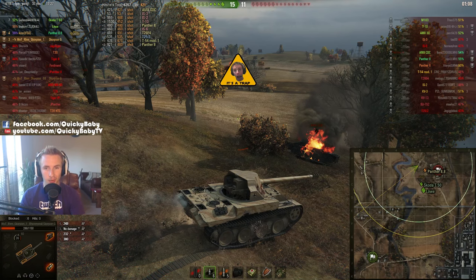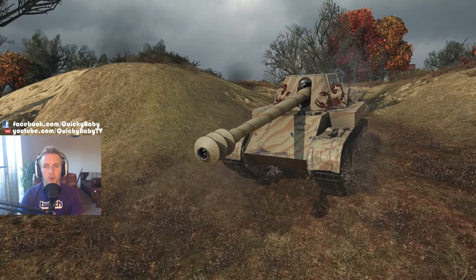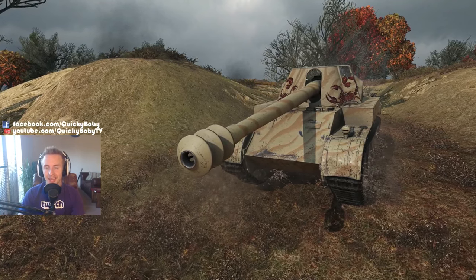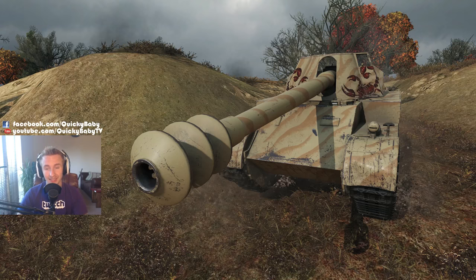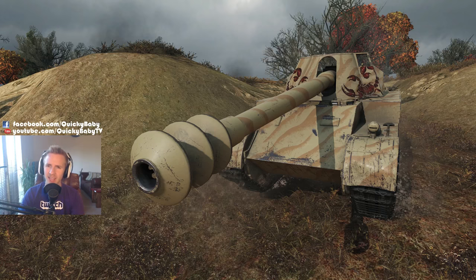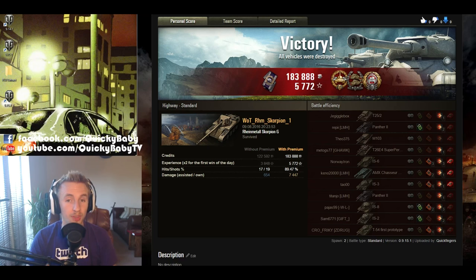I'm not messing around. He's got 421 hit points — that should be enough to take him out. He kills the Jagdpanther, and we shut him down. What a result for the Scorpion — that's our third kill of the game. 6,357 damage dealt, which would be absolutely awesome for any tank, let alone a brand new tier 8 premium. A lot of people during the live stream were calling the Scorpion a tier 8 Hellcat, and the more rounds I play in this vehicle the more I'm inclined to agree.